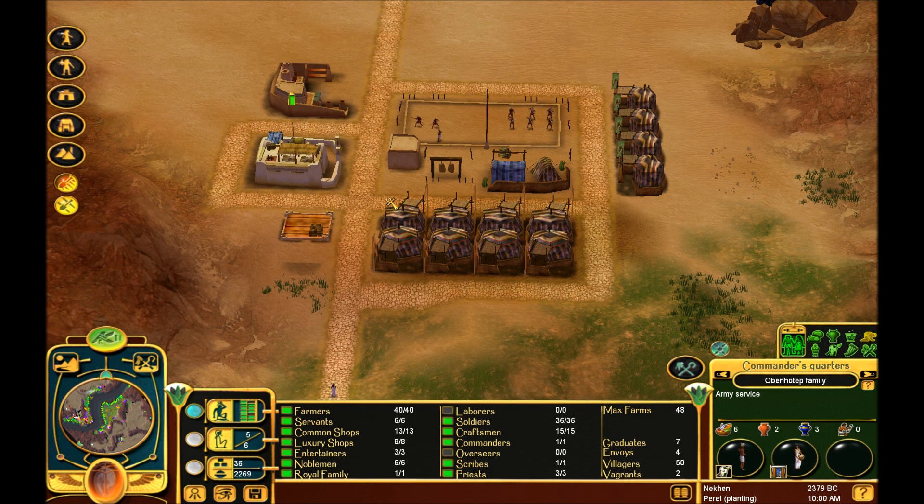So that's the basics of the military. You just gotta make sure that you keep them happy, just like the rest of your citizens. Next time, we'll actually go ahead and go into setting up laborers' camps, and maybe importing.